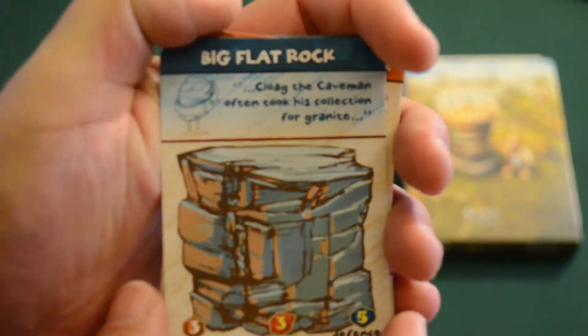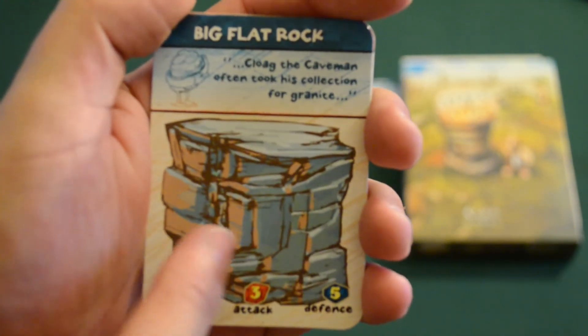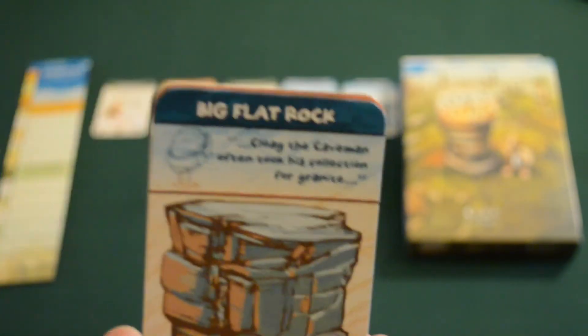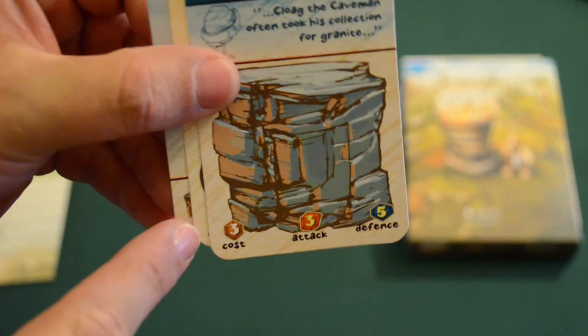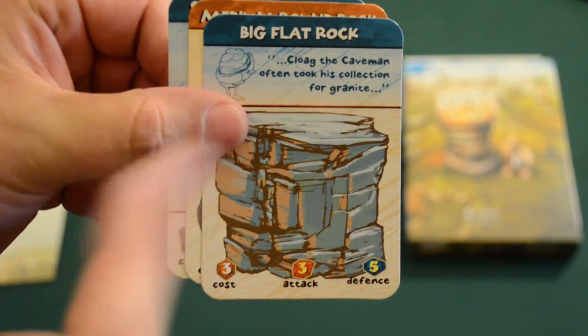Since I got this big flat rock here, I'm going to go ahead and set this up — this is going to be the first card that we play on our tower. This is a great start because it has five defense; this is an awesome base for us. Now what can we do on our turn? Essentially, we have four action points to use on our turn. With those action points, we can spend cards to actually put them on our tower. So essentially, this card costs three, leaving me with one action point.